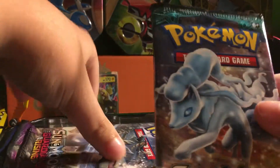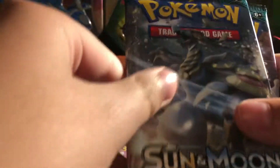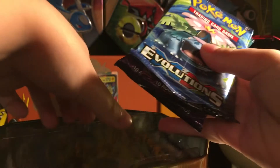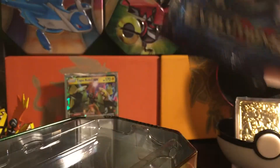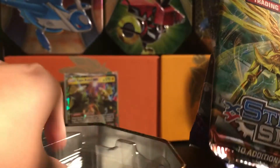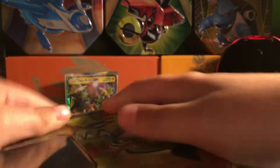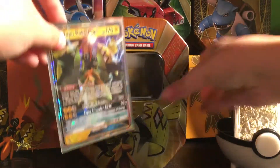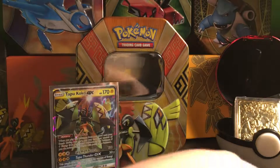I'll get out the packs. I got a Sun and Moon Guardians Rising, another Sun and Moon Guardians Rising, an Eeveelutions, and the Steam Siege set. In my opinion, Steam Siege is one of the worst XY sets — you can get some good pulls out of it once in a while, but Steam Siege, nobody likes you. I'll set this to the back with the Tapu Koko GX.